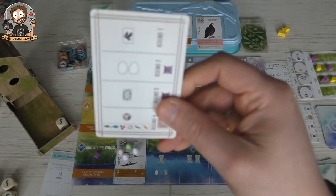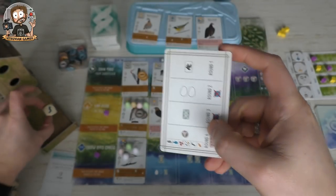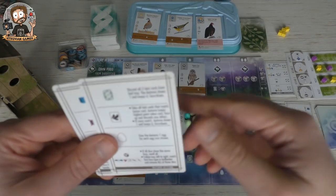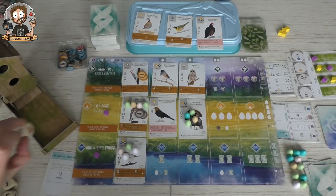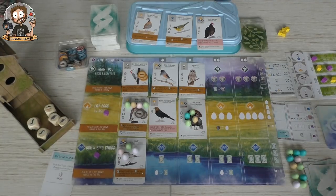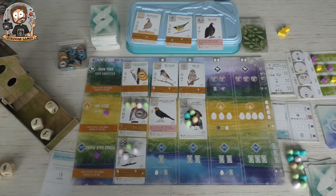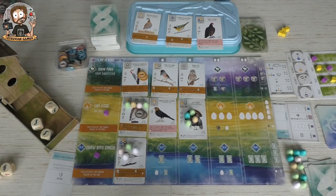The Automa's turn — he re-rolls the dice because there's only one kind of die in the feeder, something I might have missed before. He takes berries or mice — the mice are gone. He loses another cube, but doesn't have any yet.